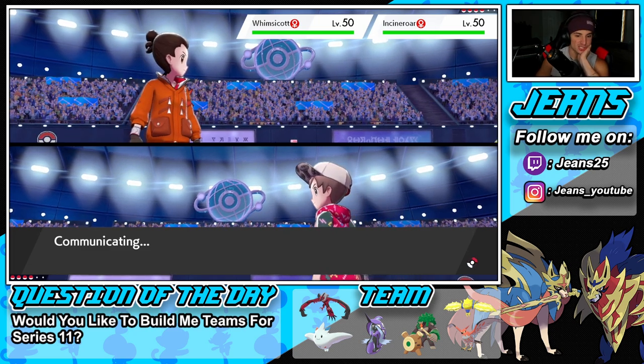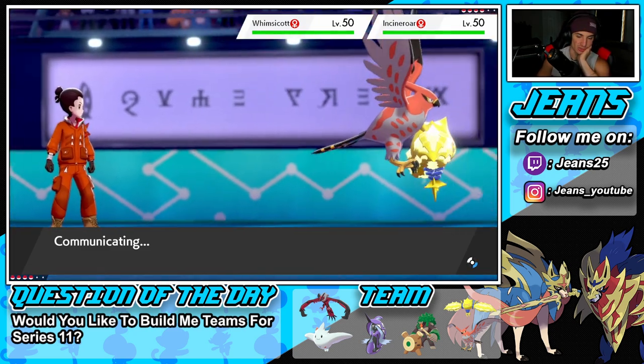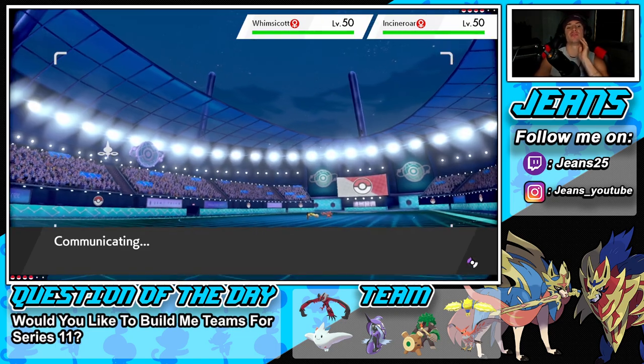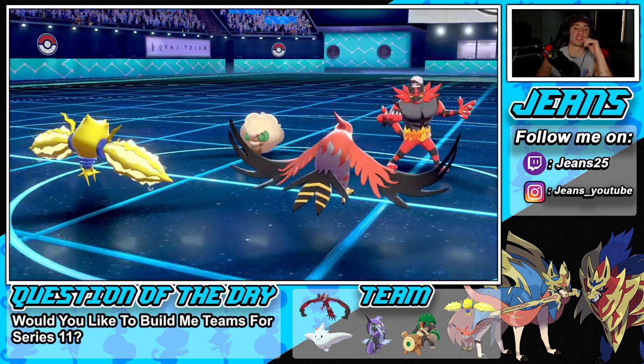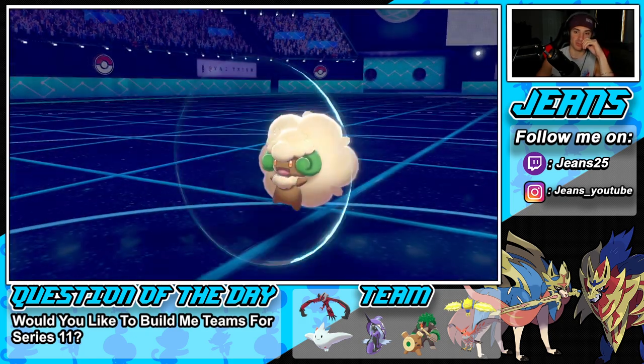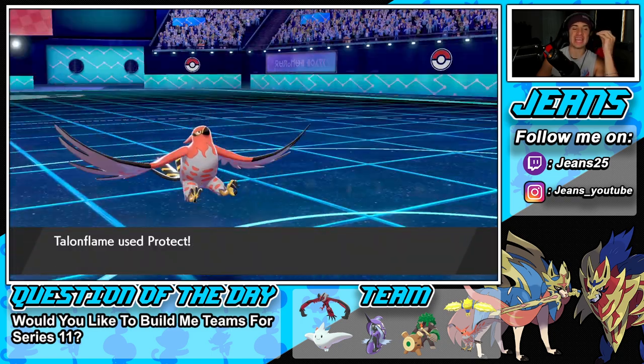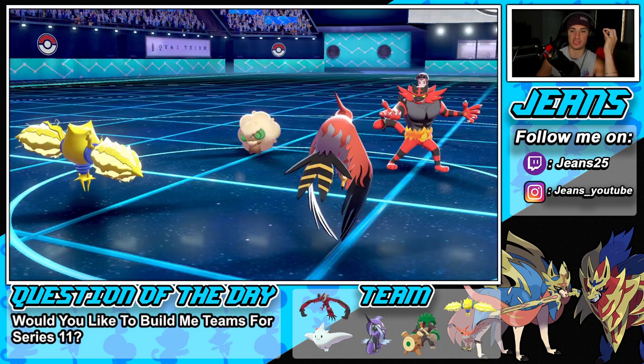He has two big threats. I probably should run into Tailwind and Electroweb knowing he's going for Tailwind and Fake Out — I can get speed control either way. But I really want my Talonflame at full health to guarantee first-turn priority. I'm just going to Protect — totally cool with that turn. Fake Out onto my Talonflame would be lovely.